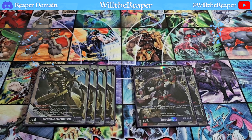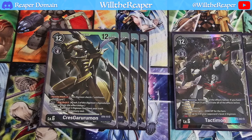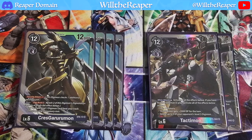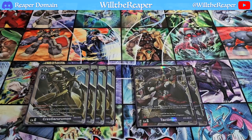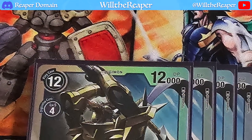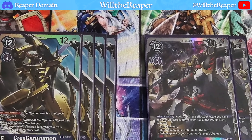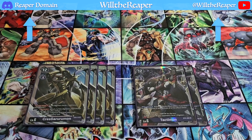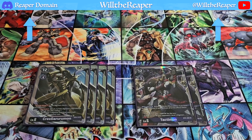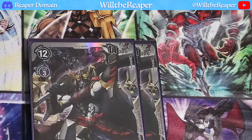Finally we are at the level sixes — KrezGururumon, an absolutely amazing card. Security attack plus one means you get one attack through, which is two damage onto your opponent, so all you really need is three attacks. Throughout the game you probably would have been doing a few attacks with your lower level Digimon, so your opponent probably has less than five security — meaning KrezGururumon only needs two attacks to be successful and you could potentially win the game. Its second effect, digiburst 2, allows you to play one of your purple level 3 Digimon from your trash, and the card we are mainly playing is obviously going to be Goemon — so that really allows you to keep cycling things out.